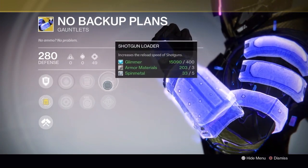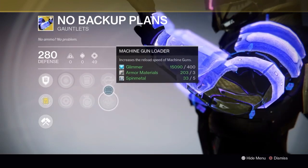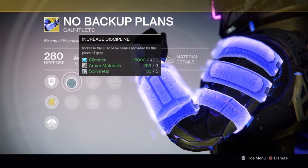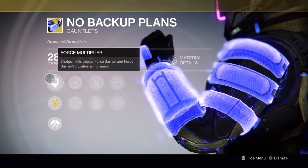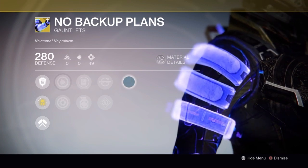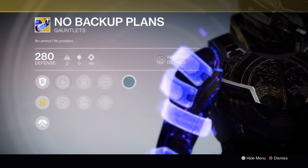So we're doing a Xur video this week, and here he is over by the speaker, hanging out alone — that's never a good sign. But his inventory isn't that bad this week, it's really not bad at all. For starters, on the Titans, we have the No Backup Plans.